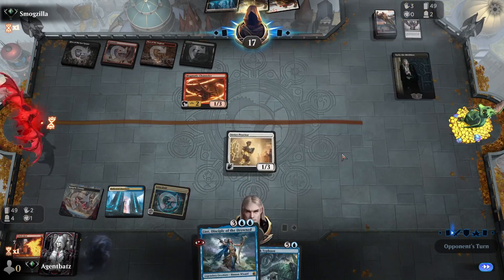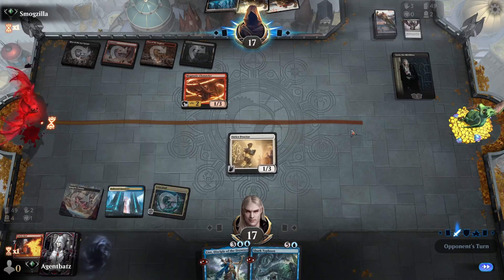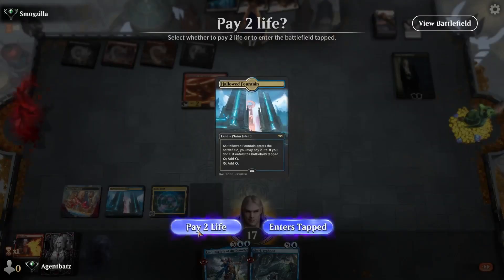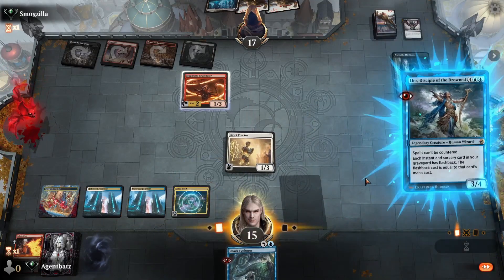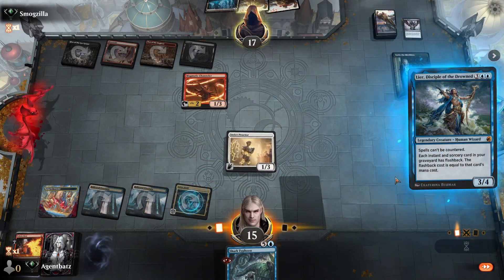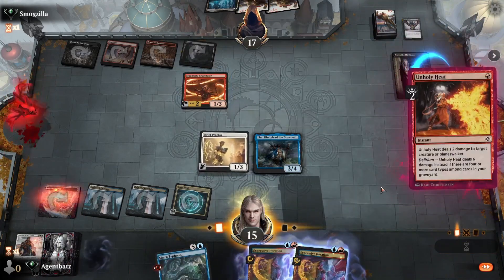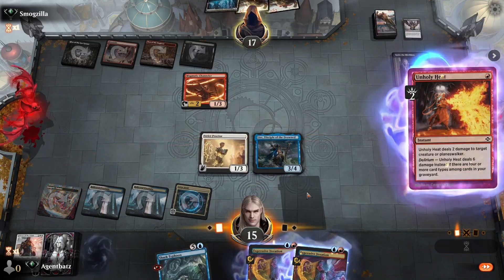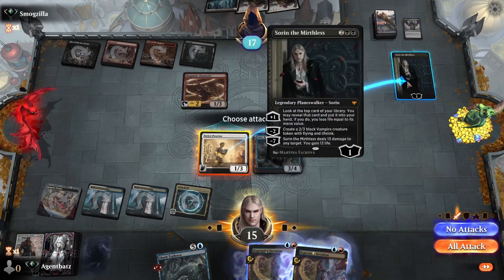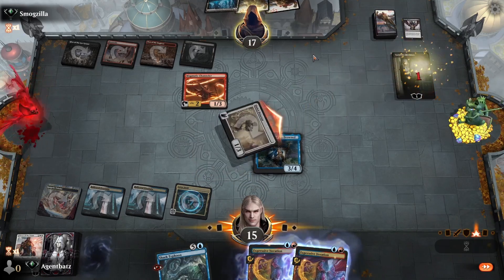Do they have another Thotseas? I need my Lia to survive. Let's go for Lia then. At least we get Sorin out of here. That was a good move to Unholy Heat it that turn — otherwise we wouldn't be able to play this line and get rid of Sorin. Now I hope they don't have some counterspell.